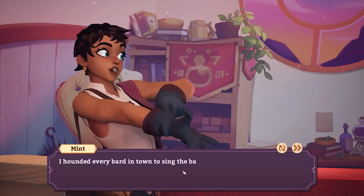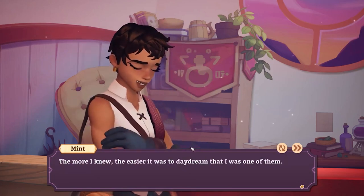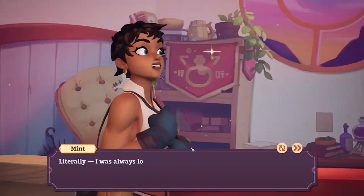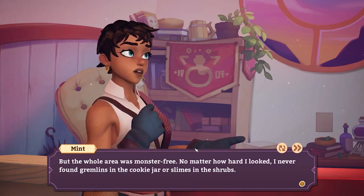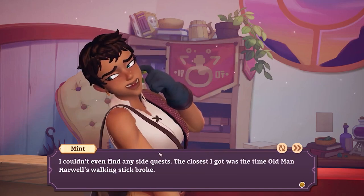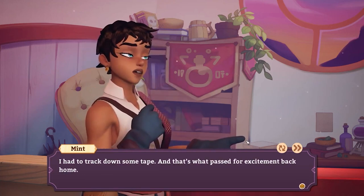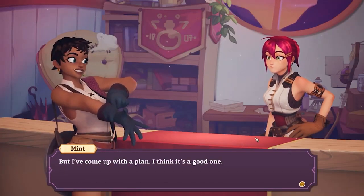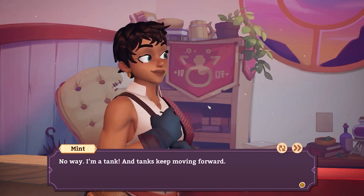Sylvia: 'I want to hear more about the adventures you had as a kid.' Mint: 'That's the thing though — my hometown was way too quiet for adventures. We didn't have a local chapter of the guild; the nearest heroes were leagues away. I read everything about them I could get my hands on, from dusty library tomes to trashy gossip magazines. I hounded every bard in town to sing me the ballads until I'd memorized their exploits. The more I knew, the easier it was to daydream that I was one of them.' Sylvia: 'So you were the kind of kid who had her head in the clouds — literally?' Mint: 'I was always looking out for dragons. The whole area was monster-free no matter how hard I looked — I never found gremlins in the cookie jar or slimes in the shrubs. I couldn't even find any side quests. Closest I got was when old man Harwell's walking stick broke and I had to track down some tape — that's what passed for excitement back home.'